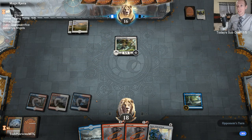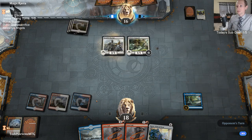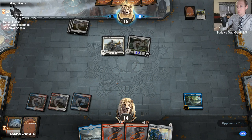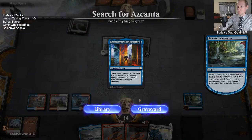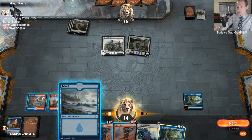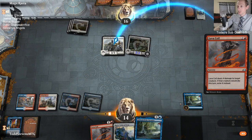What's the weakest planeswalker? In standard, I think it's Jace Cunning Castaway. I'm just going to have to put that in the graveyard. I would much rather draw a Temporal Sundering than Search for Ascanta.